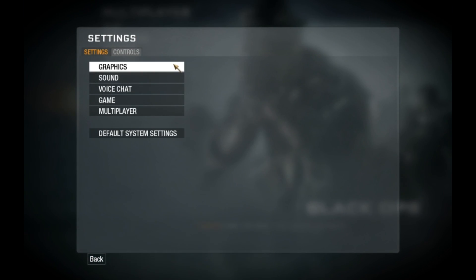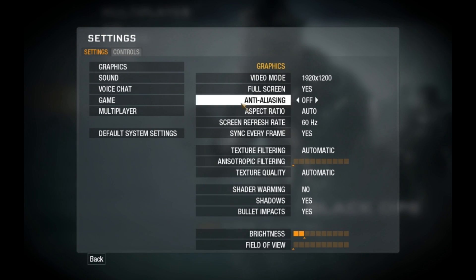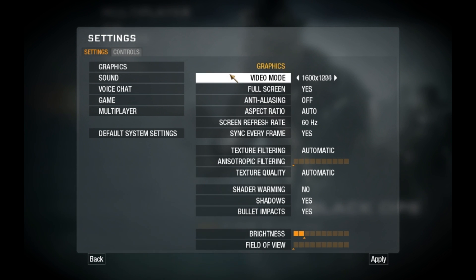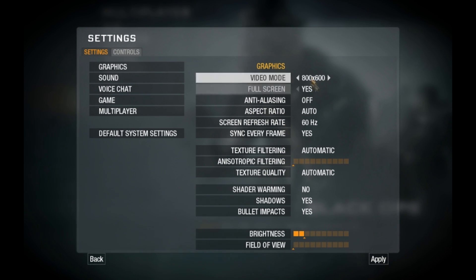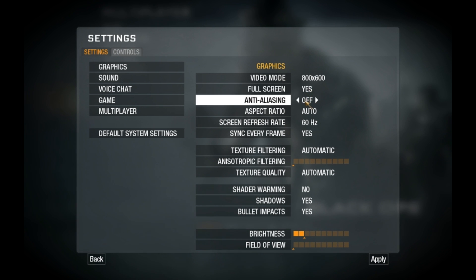But if you really want to play, then you're just gonna do this — go to Video Mode. I'm suggesting that you go for the lowest resolution: 800x600. Full screen, of course — you want to have full screen. Anti-aliasing should be off; it should not be 4X or something. I myself have it off.